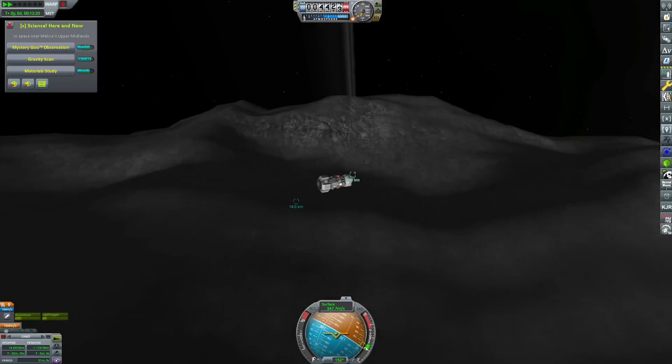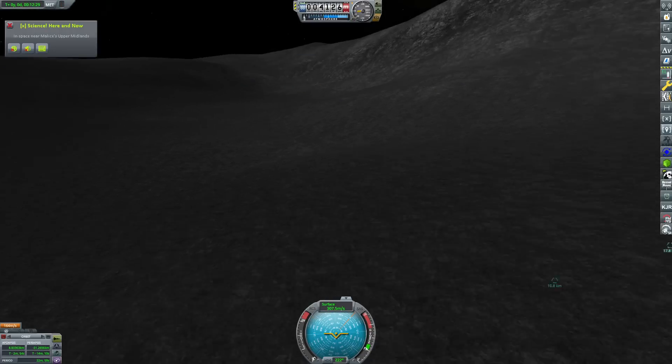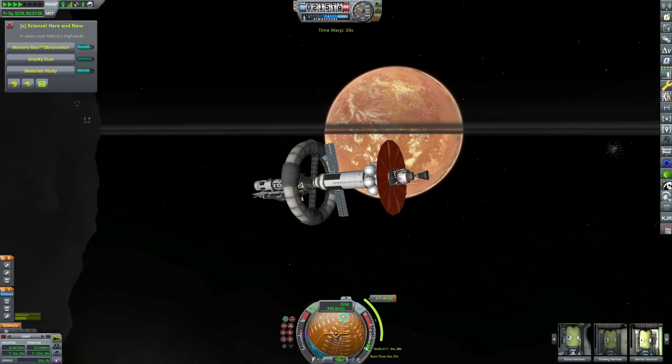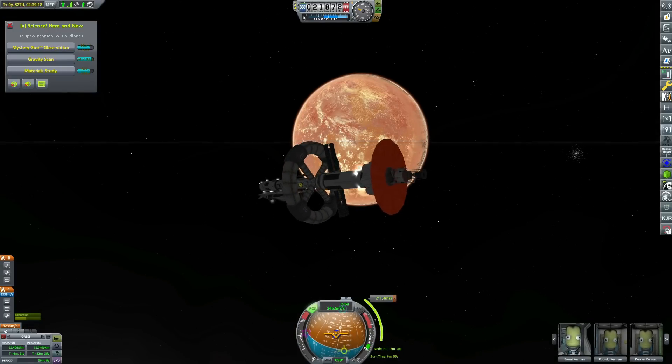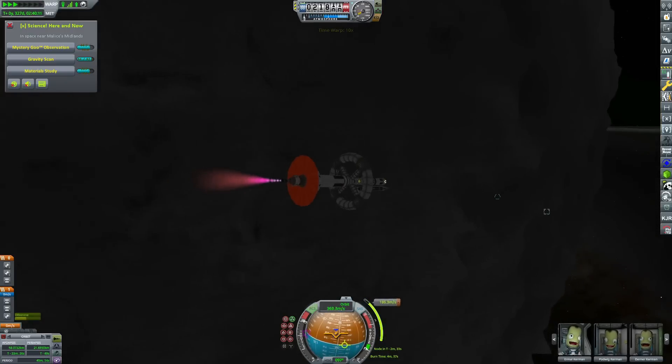If we didn't have any further use for this and we weren't going to land on Malice again — we've got science from all the different biomes — there's no real point lugging it around any further. We didn't actually get any science because it turns out you have to crash them pretty close to the seismometers, and also with quite a lot of impact energy, for you to get any science from them whatsoever. But it doesn't really matter; it was either that or just ditch it in orbit.